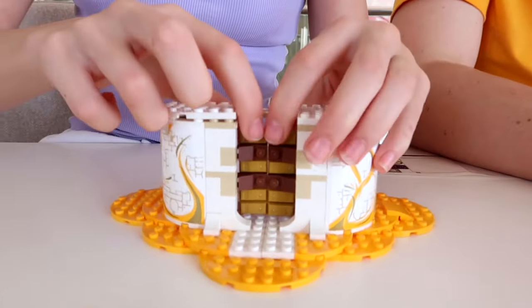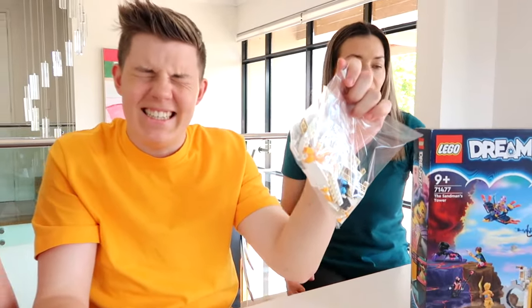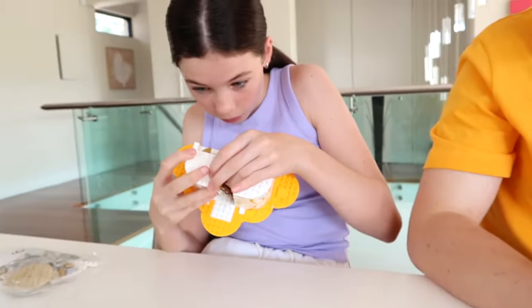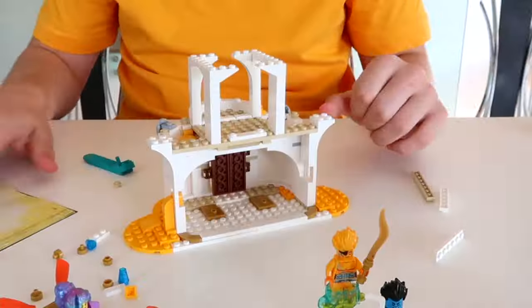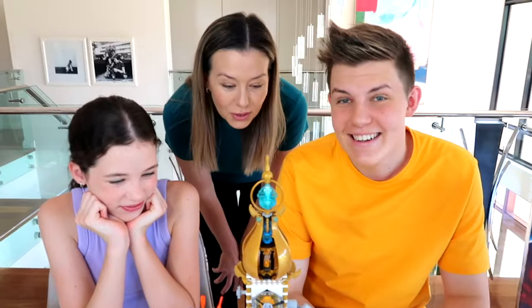We just finished the first part of the Sandman's Tower — this is the entrance. You walk up these steps and then the doors open wide to go through, and then we're going to build the rest of the tower. We're just opening bag three now. It's looking really good though — I really like the base. This is coming together so well, I'm so excited for this.